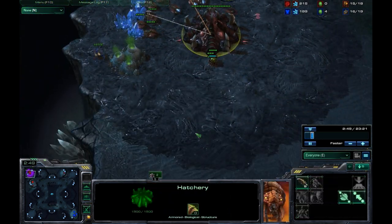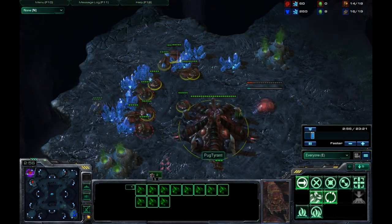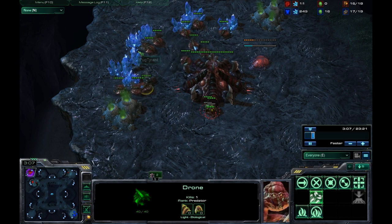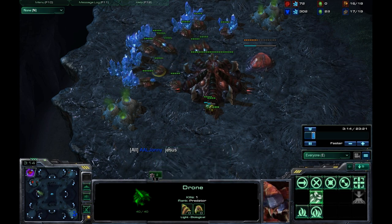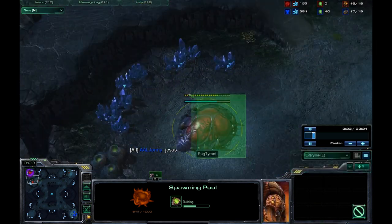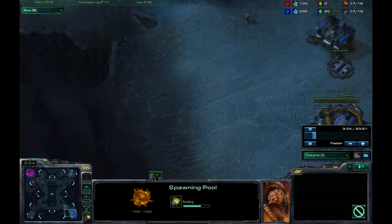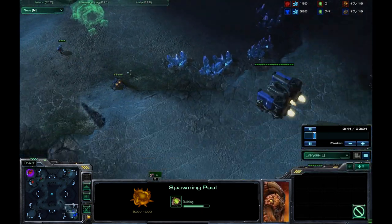There are two different standards for Zerg: he could go for a 14 pool, or he can go for a 15 hatch. He opts to go for a 15 hatch first and then puts down the spawning pool. I notice the spawning pool is down a little bit later than usual, so I instantly know it's a 15 hatch and he's going for a macro style of play.